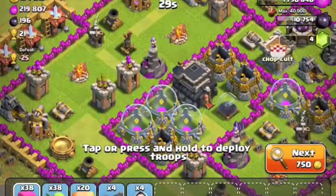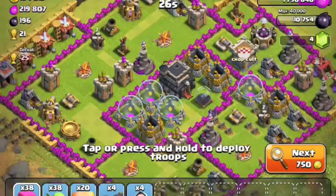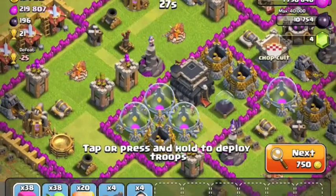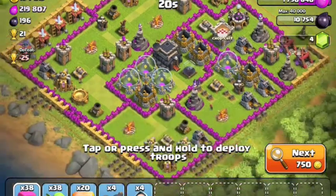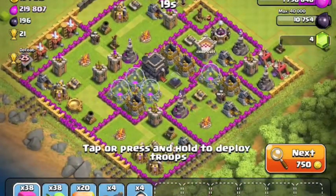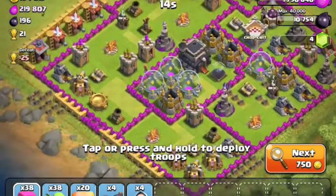We jump right into our first raid here and it's a nice raid. We ended up getting 400,000 elixir and gold in the end. I decided to attack the bottom of his poorly segmented base using some giants to distract and some wall breakers to break through his double layer walls.